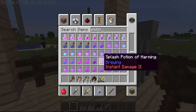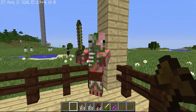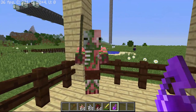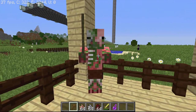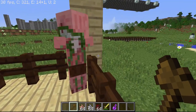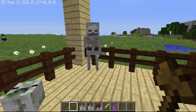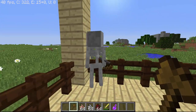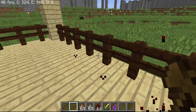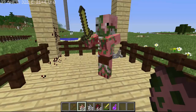Here's a zombie pigman - if you hit it, eventually its sword fell... well it still has a sword, but if you hit it - oh it died. But there you go, its head fell off. With skeletons it doesn't work very well - their head falls off but they still appear to have a head.